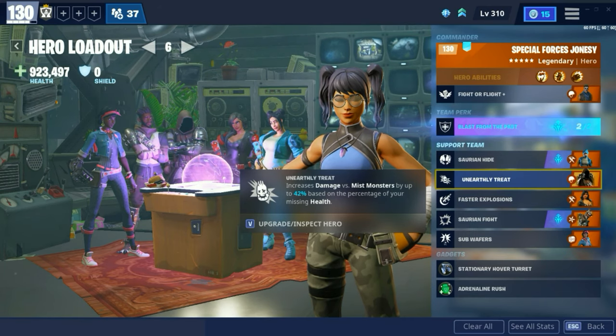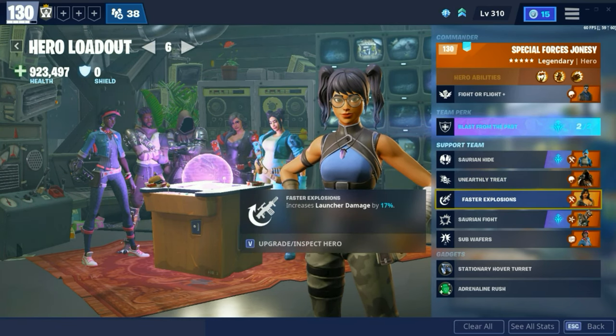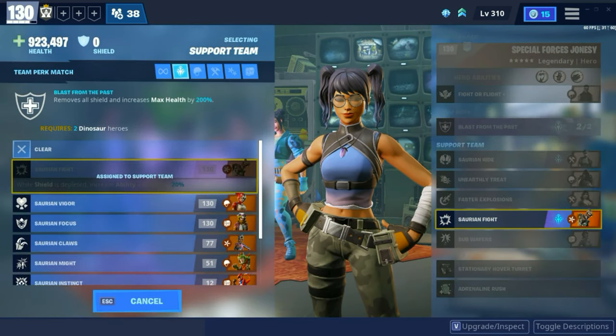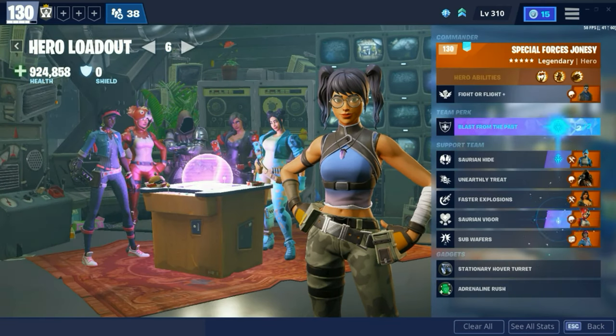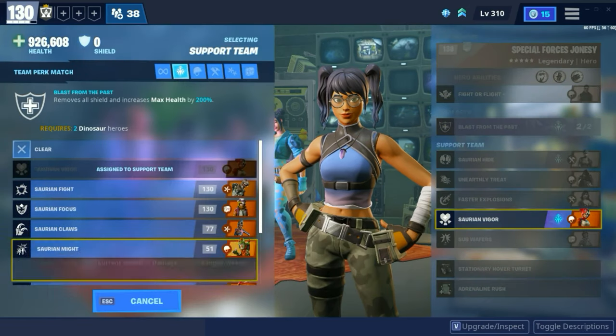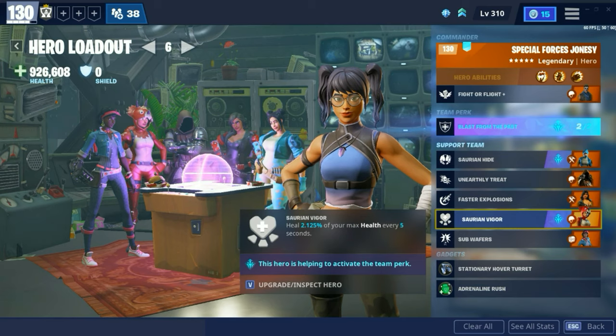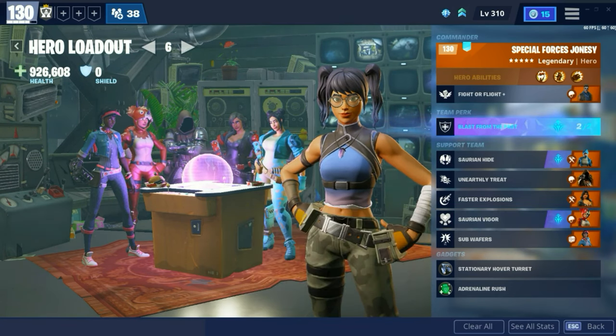I only have this in my loadout just to deal more damage. Faster Explosions is obviously just extra damage. Saurian Fight is: while shield is depleted, increases ability damage by 20%. The only reason I really have that hero in here is because he helps activate Blast from the Past. Another hero I would recommend has a team perk where you get healed every 5 seconds for 2.1% of your health, which is really good. She's a soldier as well.